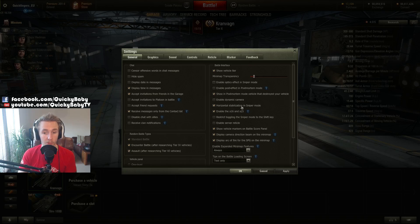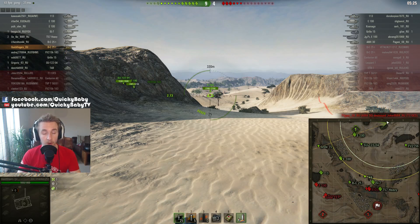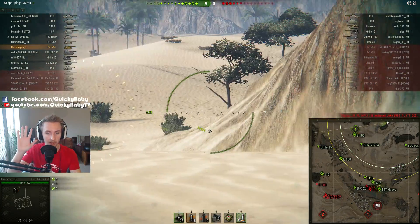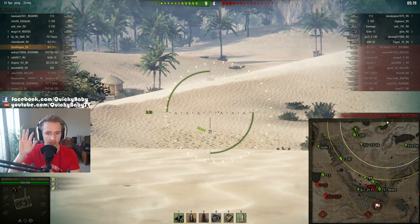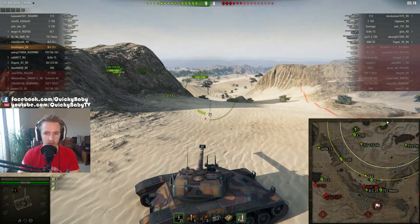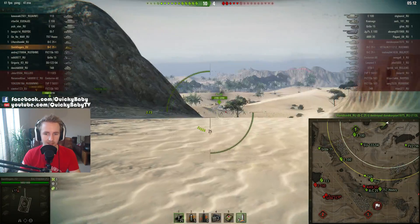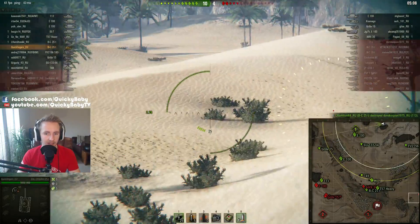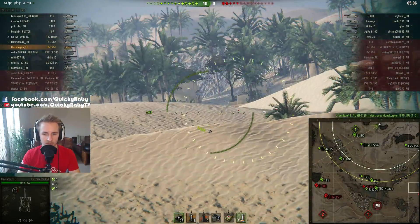There is one very important option that I think you should at least try out in World of Tanks, and that is the horizontal stabilization inside the sniper mode. Without horizontal stabilization inside your sniper mode, when you turn your tank to your left and to the right it also turns the reticle as well, which is very annoying if you want to make some ducking and weaving maneuvers. Let's say I want to advance at this E100 and aim inside sniper mode and also wiggle my tank — there's absolutely no way for me to be able to do that.